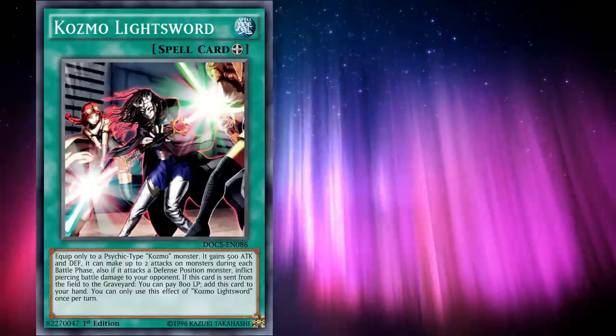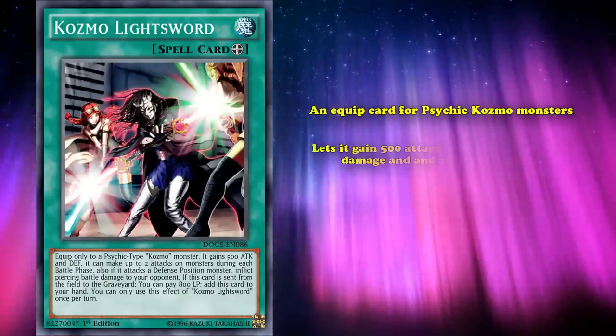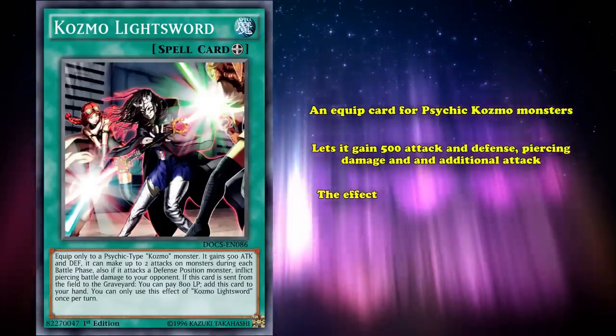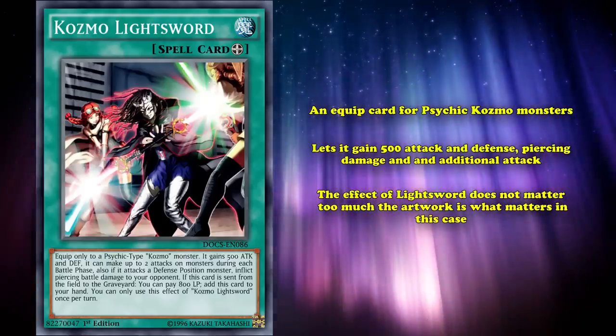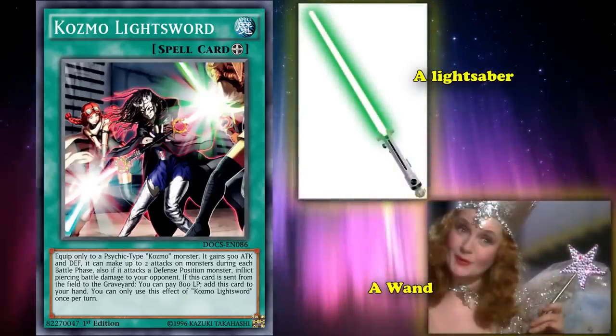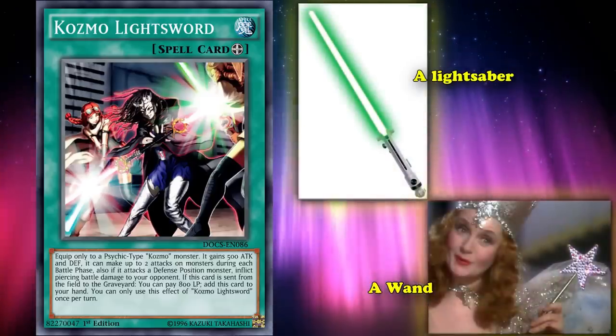The artwork of Cosmojo references the iconic magical force of Star Wars and the magic or sorcery of the Wizard of Oz — specifically the force choke maneuver, which is using the force to choke or strangle a victim. Next up is Cosmo Light Sword, an equip card for psychic Cosmo monsters that lets the equipped monster gain 500 attack and defense, piercing damage, and an additional attack. The artwork references the Jedi's lightsaber and on the Wizard of Oz side, wands — the main weapons of the witches. The weapon in the artwork is a combination of the iconic double-bladed lightsaber with two gems in the hilt, akin to magic wands that channel energy through a crystal.